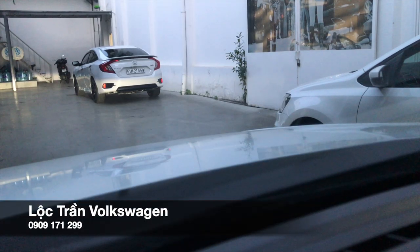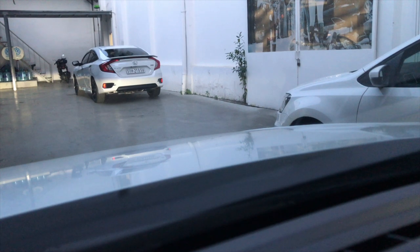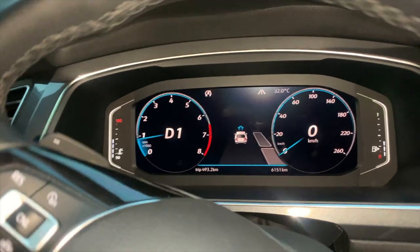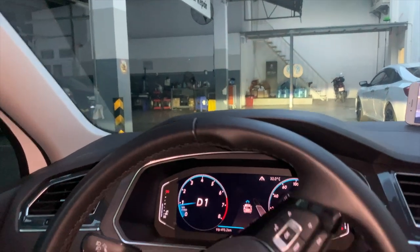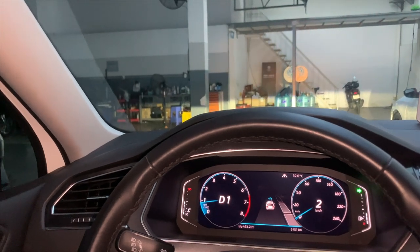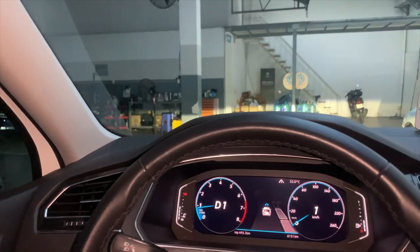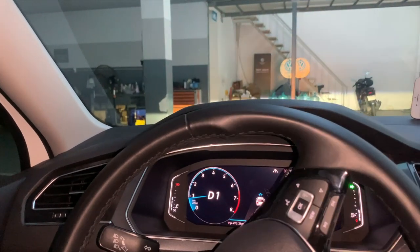Bây giờ mình sẽ hướng dẫn cho mọi người ghép ngang. Trước tiên thì chúng ta sẽ thấy cái không gian lúc này nó rất là hẹp và mình thấy 2 cái chiếc xe phía trước. Bây giờ sẽ cho nó ghép ngang vào 2 cái xe này. Khi mà mọi người thấy cái không gian nó hẹp như thế này thì mình mới thấy được cái sự thông minh của nó. Bây giờ mình sẽ bật cái tính năng bắt xích này lên, rồi mình đánh xe nhan vào phía bên phải và mình tiến về phía trước theo cái chỉ dẫn của nó.